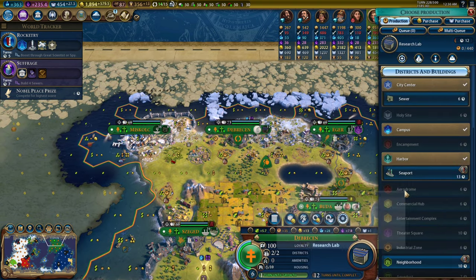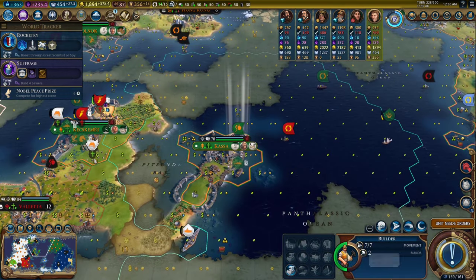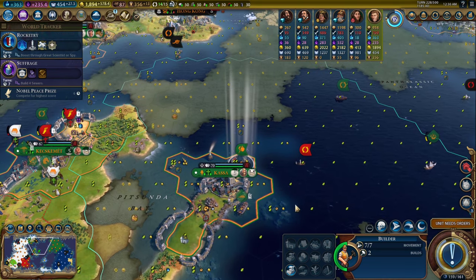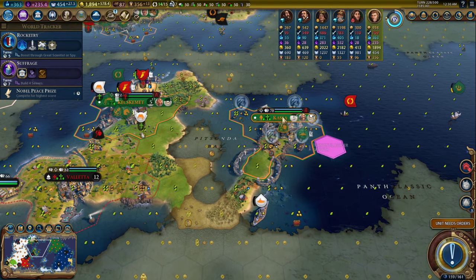I think I'll build an industrial zone in the city when it comes up to seven population, which is what I really should do. But I'll play it for a couple more minutes here. I was going to call it, but there's a chance I can get up to a non-dark age, and there's just a couple of cool decisions I could make — like connect this aluminum.